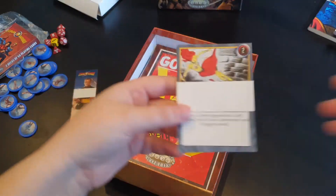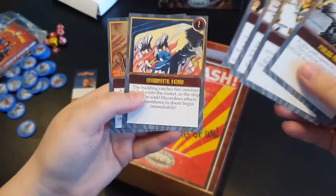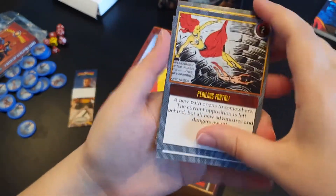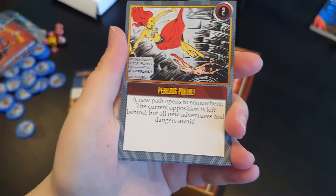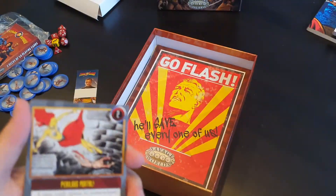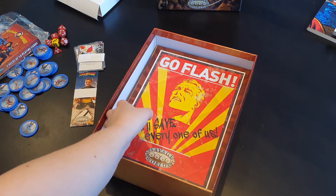And then we have what are called cliffhanger cards. I don't know exactly how these are used in the game, but I assume they're a way to figure out cliffhangers. For example, the first one says 'A new path opens to somewhere — the current opposition is left behind but all new adventures and dangers await.' I'll reserve judgment on how well these play out in-game. I'm not quite convinced I'll personally use them, but I like the concept and I'm definitely going to try them out.